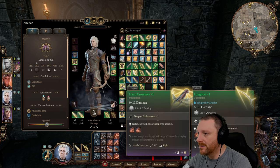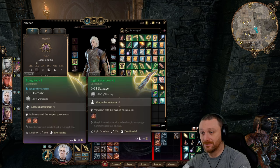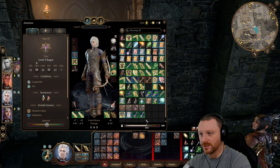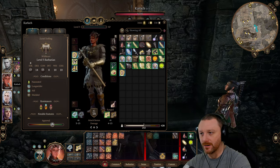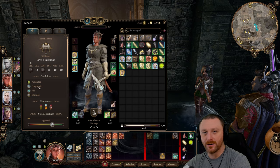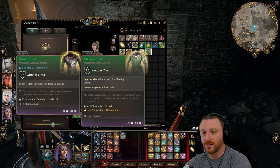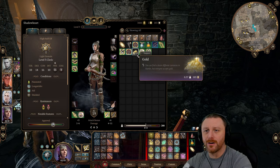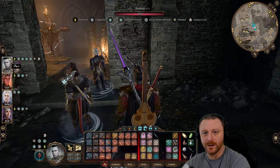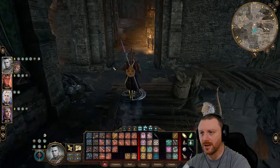We've got one hand crossbow for Astarion right now but we don't have any more. I'll look through this at some point — where is the Doomhammer? I think I may have already given it to Karlak. Shadowheart has all types of heavy armor on her. We're not going to wear it right now because we'd have to change her subclass to wear heavy armor, or give her Fighter or something.